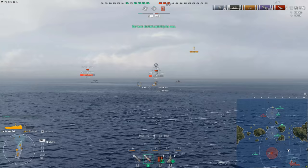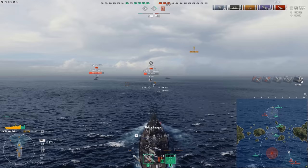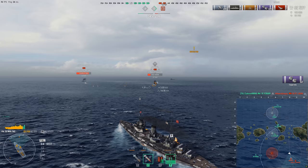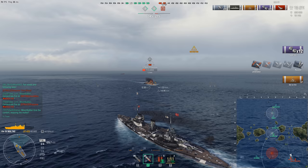One more thing to note: the quirky turret layout actually allows you to fire either three turrets forward or four turrets to the rear, similar to what you can do with the Nassau. Both of those wing turrets can rotate almost 360 degrees to shoot either behind or in front of them, though not fully 360 because of the superstructure with the second stack in the middle. They have really good firing angles — I almost forgot to mention that.